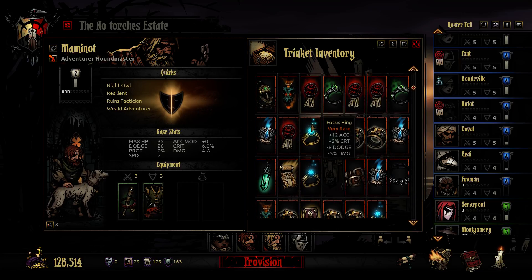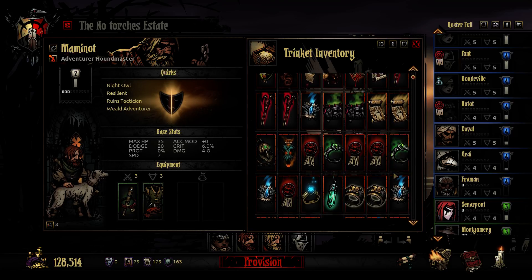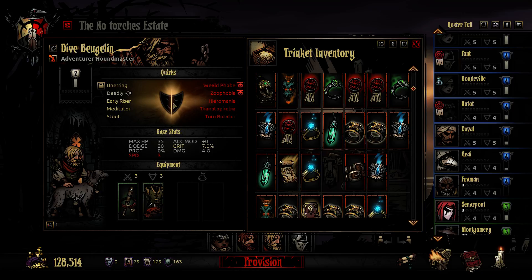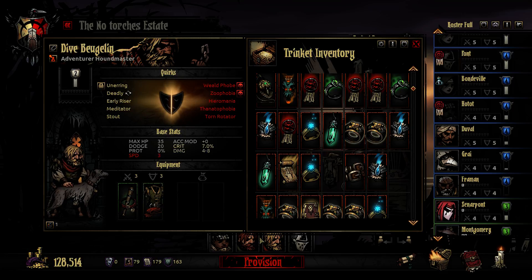Then one of these guys should have this legendary or very rare item for Houndmasters - that would be Maminot, because he seems to be in much better fighting shape than all these negative quirks of Di Beoglin. One moon ring for you, and you should also have a moon ring.